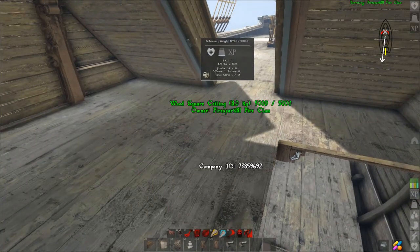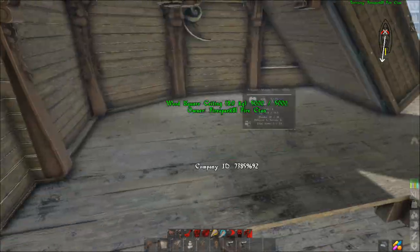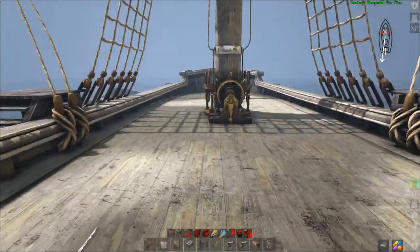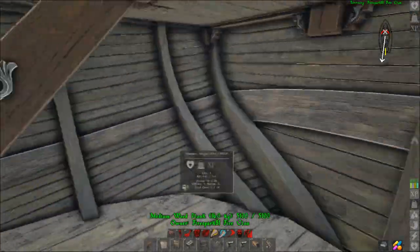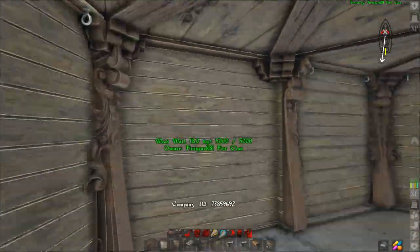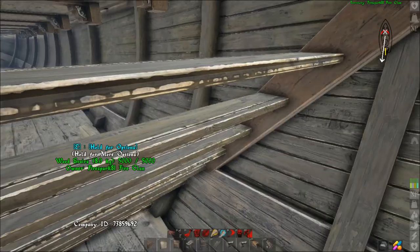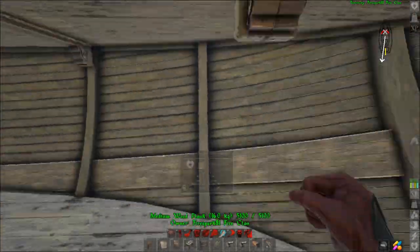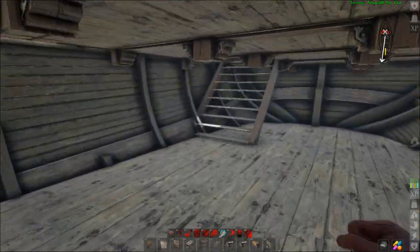Down below we have a ton of room for crafting stations, a bed, and everything else. Up top we can put a little extra storage. The main theme is keeping everything accessible — you can reach all parts of the hull, even the parts you might think are blocked off. You can access all the way around from down below, and I like to keep it that way.